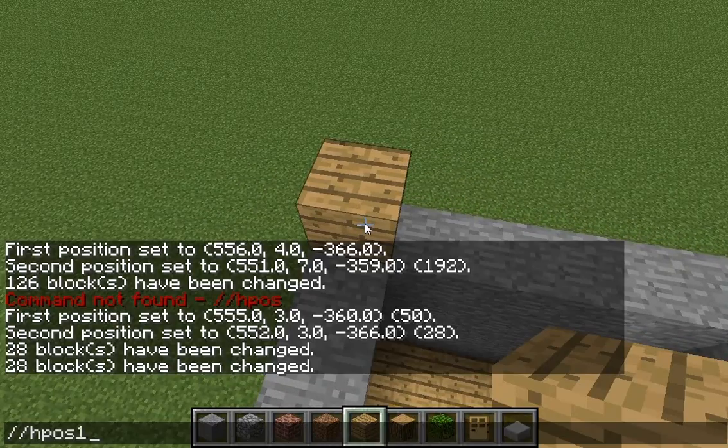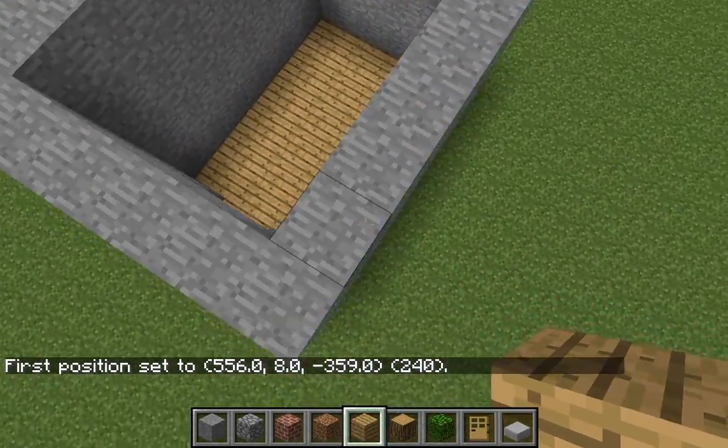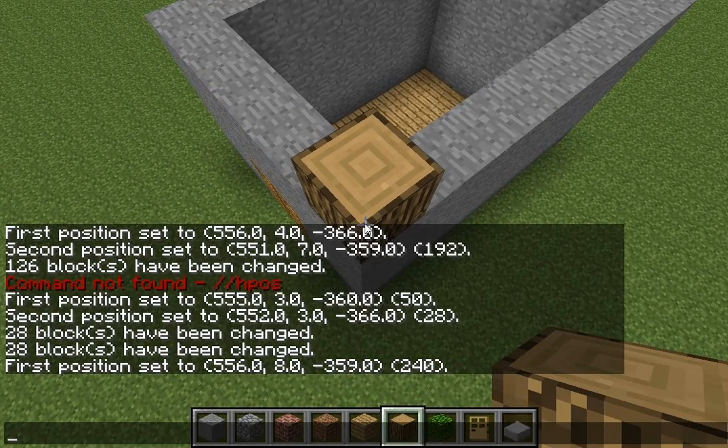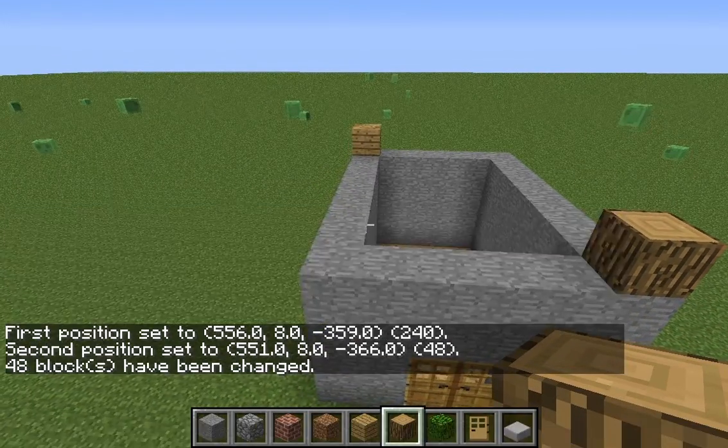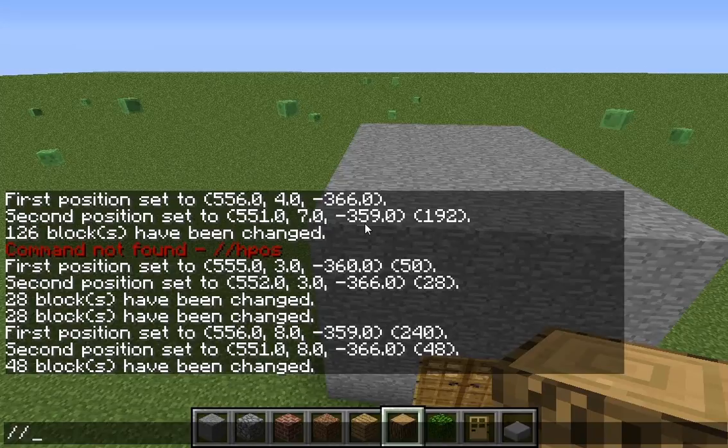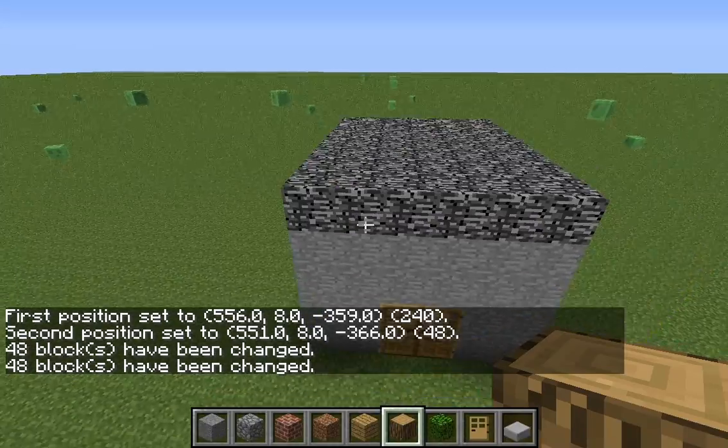So I'll do slash H position two, and then slash slash set seven — that'll make a bedrock roof.